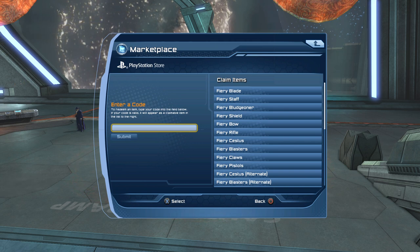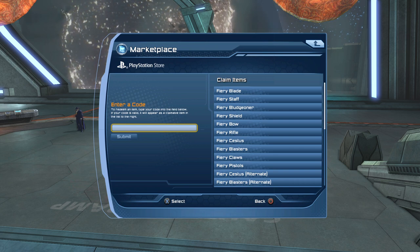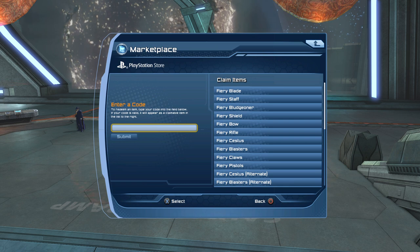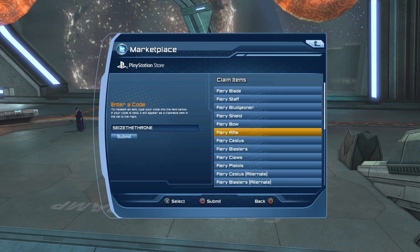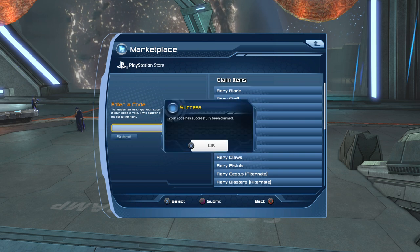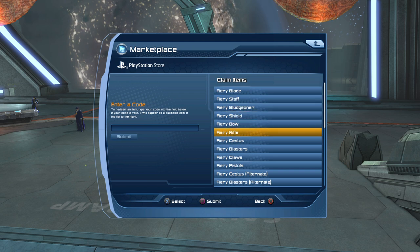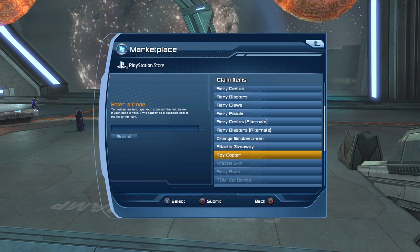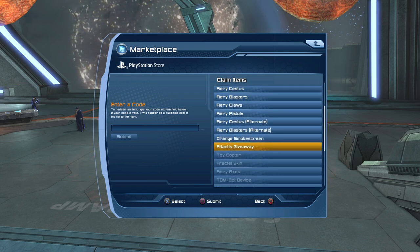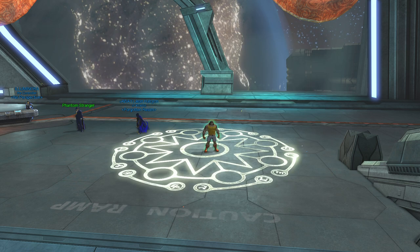This will give you a redeemed claim supposedly with a bunch of goodies. We're gonna check and see if it works, then submit. Crossing fingers — 'Your code has been successfully claimed.' Okay, so I'm gonna go down to Atlantis Giveaway, click on that, and it's been added to my inventory.